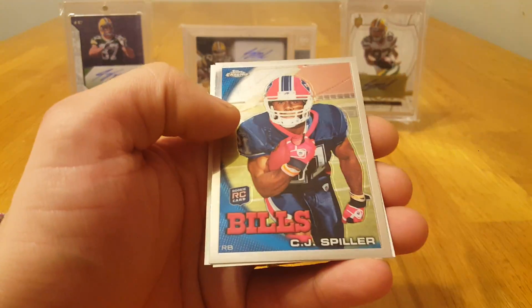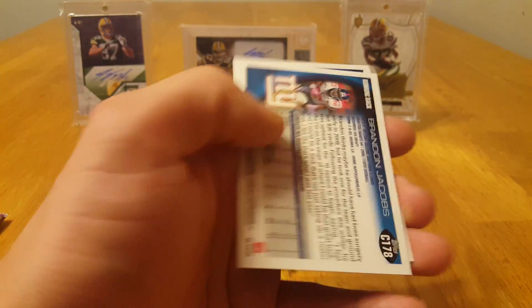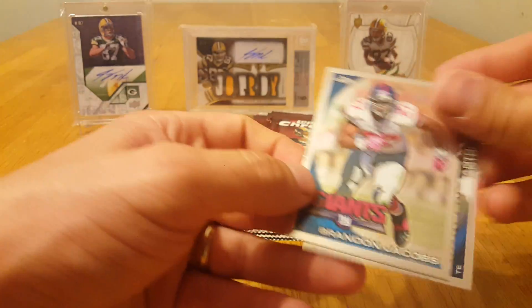DJ Williams, Dallas Clark, Joe McKnight, and Javid Best — Bowman Chrome rookie card. Got a Bradford rookie. Spiller. Gates and Brandon Jacobs.